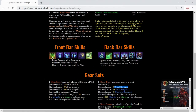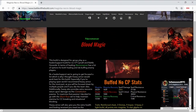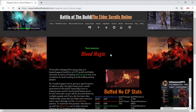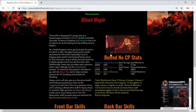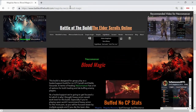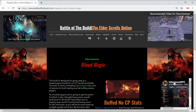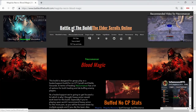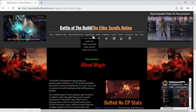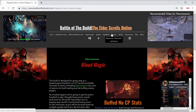If you're going to be running a support build, you really want to over-sustain — especially once you start getting focused by multiple people, whether you're in a small-man group in open world or on a team in battlegrounds. You really want to be able to over-sustain so you can stay alive and do your job supporting your teammates. This is the Blood Magic necromancer build. Feel free to check me out on Twitch at InfamousNYC and check out battleofthebuild.com for builds for every class.